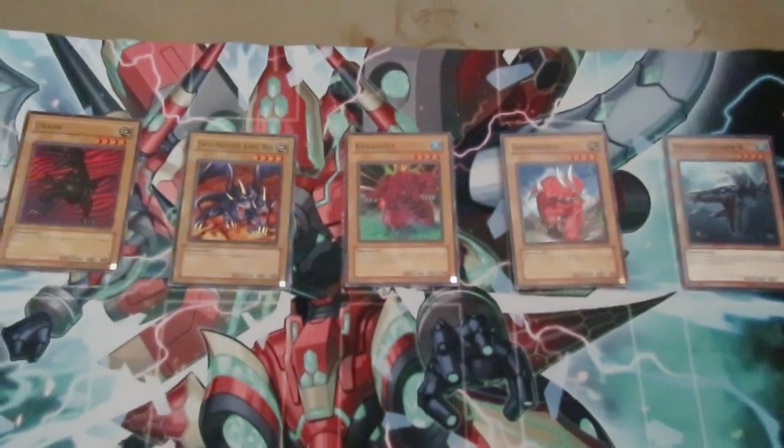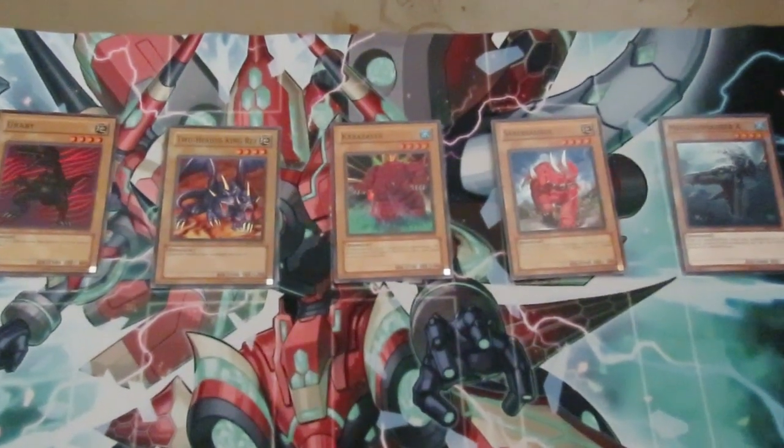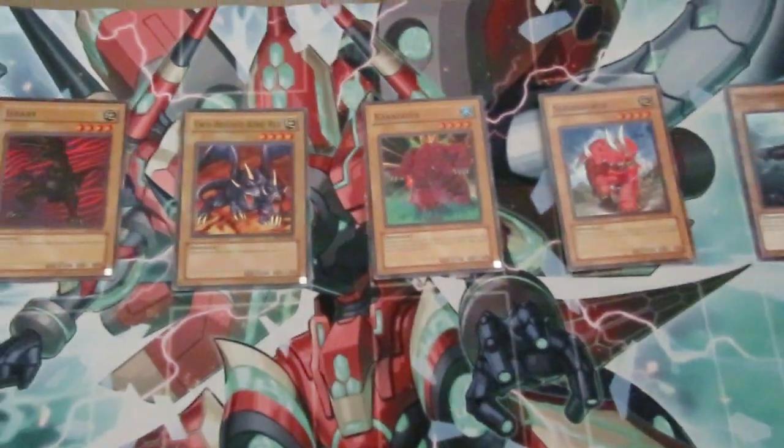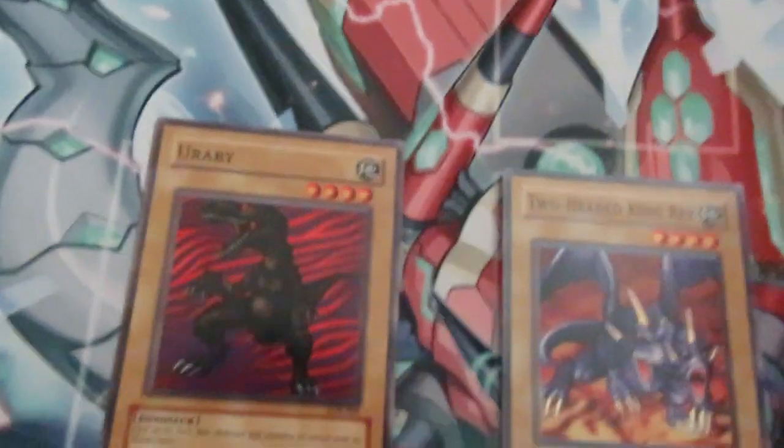Transcendrake duelists are looking for level four normal dinosaurs to add to their Transcendrake decks to go into Borreload Savage with Scrap Raptor. Well, these five are the ones you can use.